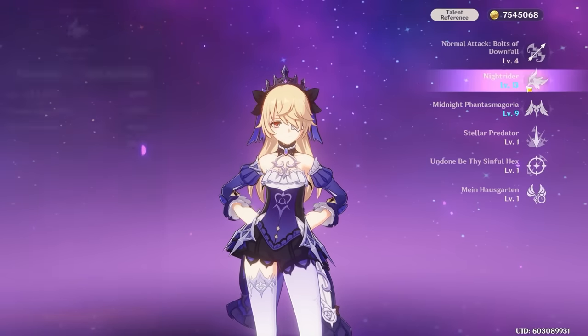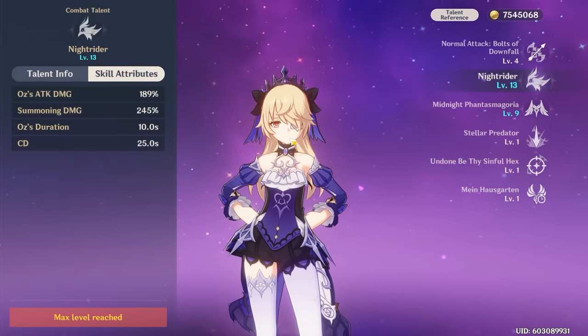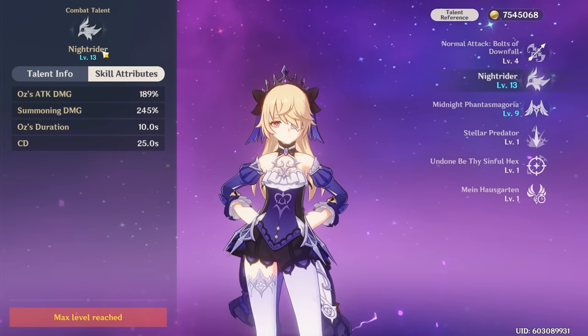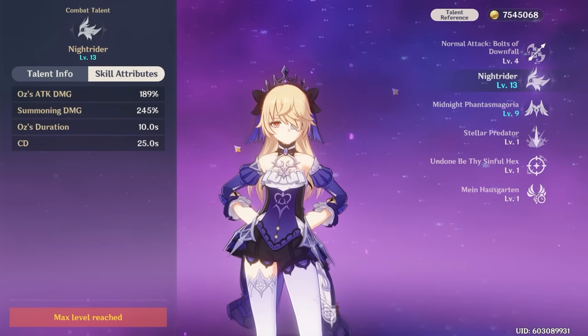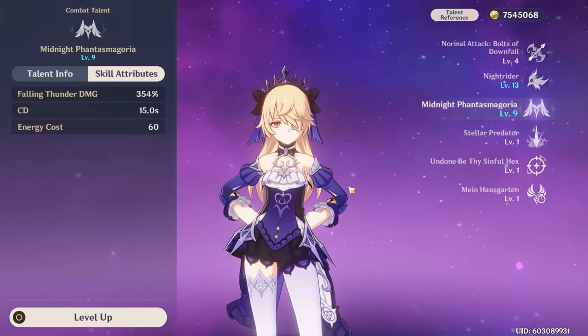For talent priority, you want to maximize Oz — level your elemental skill as high as you can, as Oz deals most of Fischl's damage and can crit. Even when you re-summon Oz with your burst, it's the skill's scalings that factor in; leveling your burst only increases its initial hit. Focus primarily on your elemental skill, then your burst. You can ignore normal attacks unless you're playing her as a main DPS.